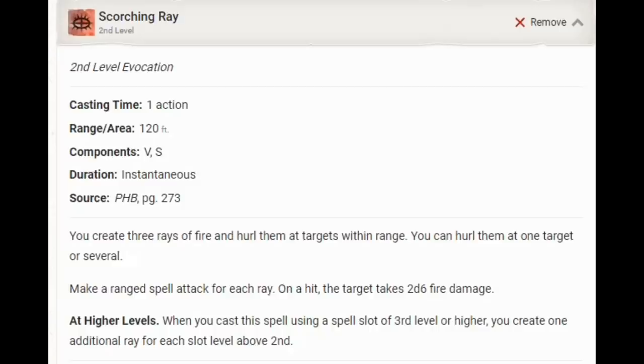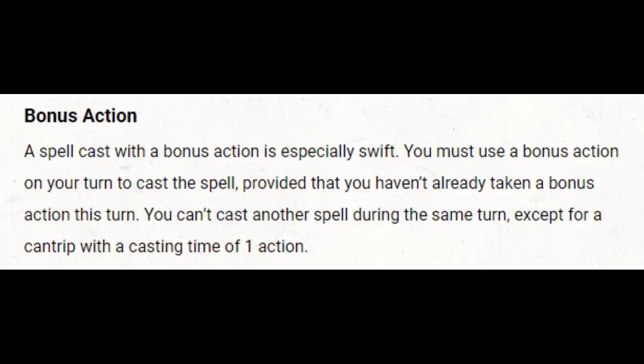Once we get Action Surge, we could actually Action Surge Scorching Ray, and that would give us six attacks. One thing I always get on these videos is whenever I talk about Action Surge and spellcasting, somebody says you can't cast two leveled spells on your turn. Yes, you can cast two leveled spells on your turn. What you can't do is cast a bonus action spell and then cast a leveled spell. So if you do not use your bonus action, the whole restriction on number of spells per turn is out the window. If I cast Scorching Ray with my action, then Action Surge, then cast Scorching Ray again — I'm not using my bonus action, it is entirely legal.